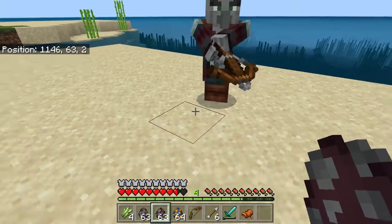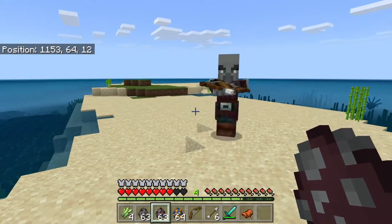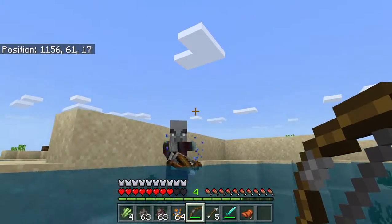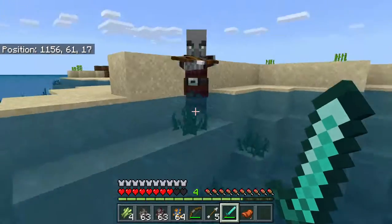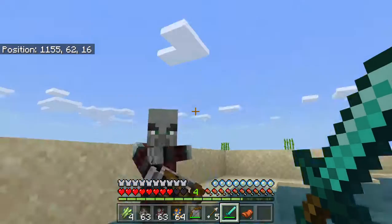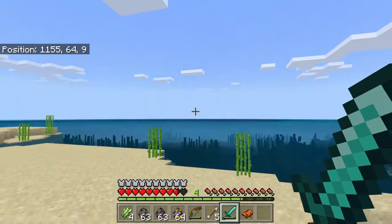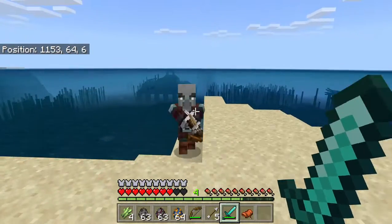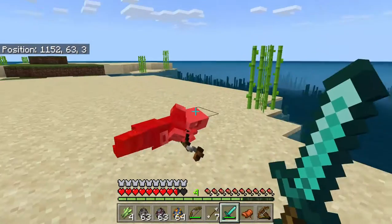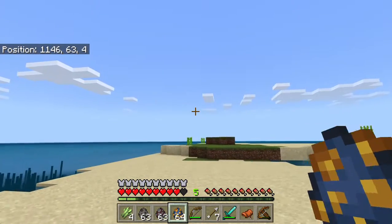I'll show you a Pillager now - charged up, fires, charges up, fires. The annoying thing about them is they will not stop firing until they die. If you don't manage to kill them they just keep going.